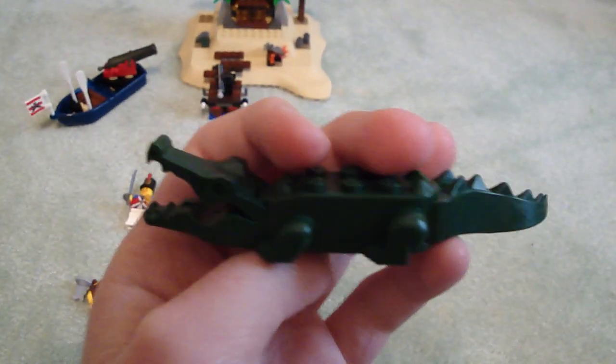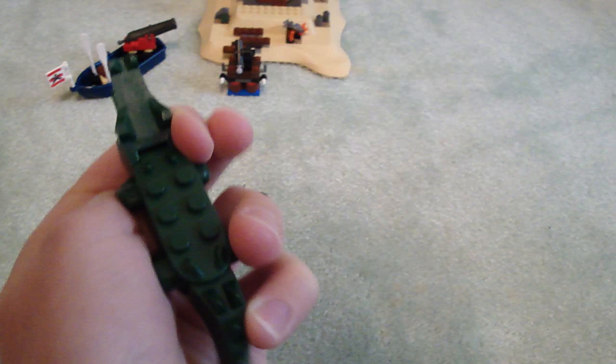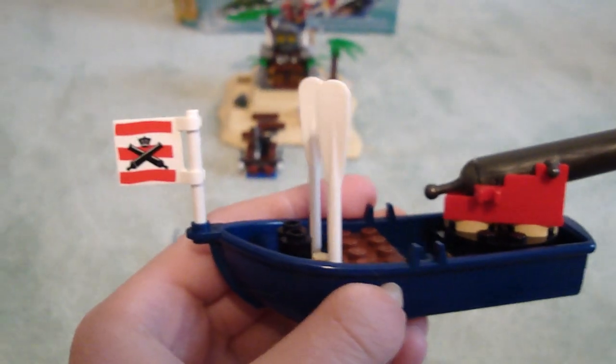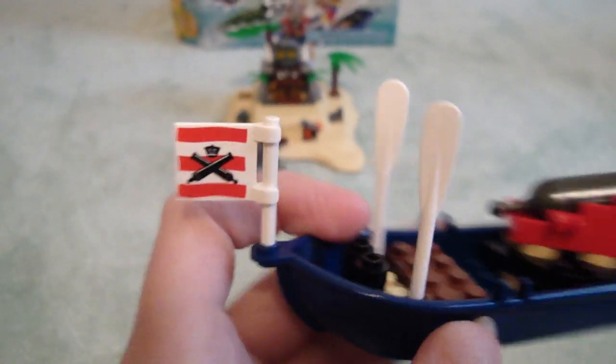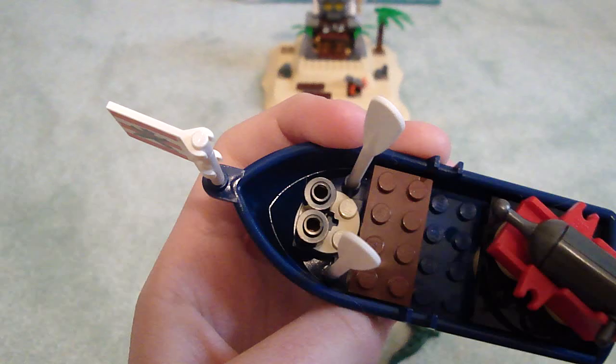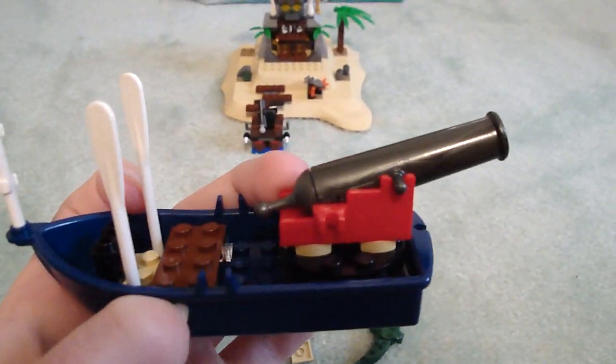You get a dark green crocodile — the tail moves and the mouth moves. Nice. And you get this boat; it's blue, a strange color but I guess it's okay. Printed flag, two oars, two cannons, and cannon balls.